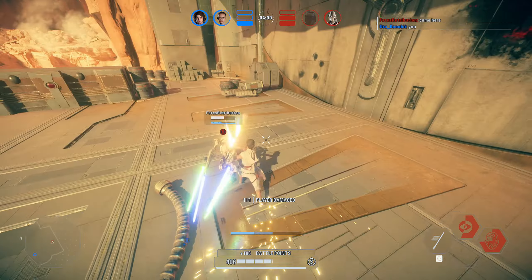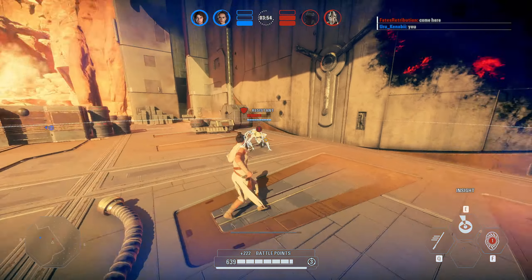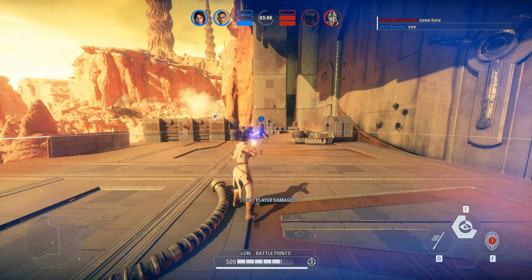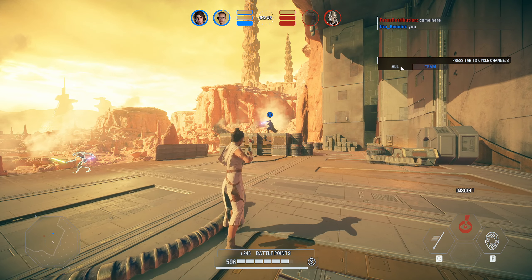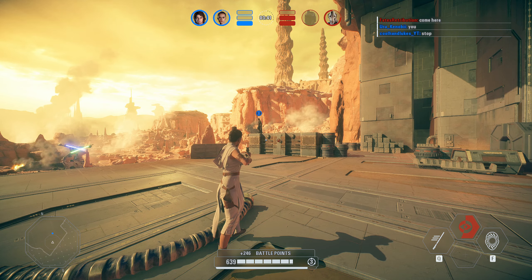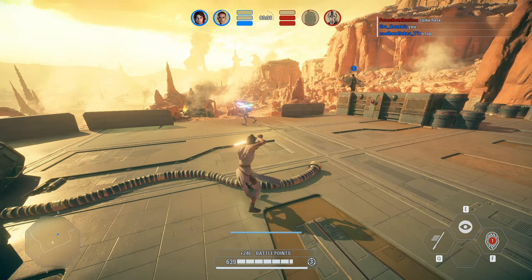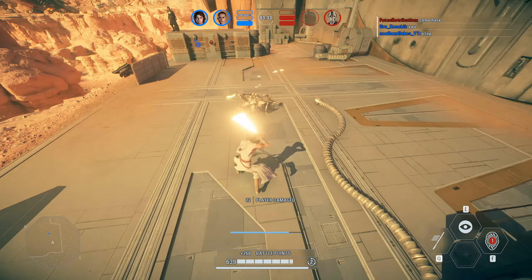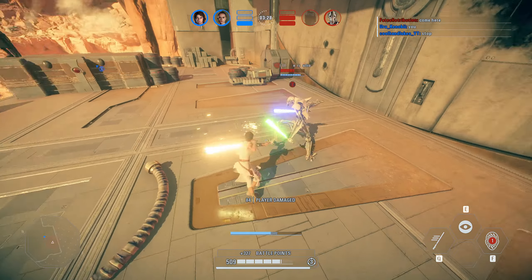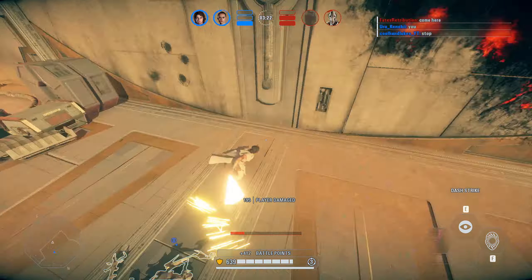I saw him coming in to swing, and you can also parry that right there. Parrying the Thrust Surge on Grievous is going to be the easiest free hit that you can get, because you know exactly where it's coming from. You can also parry the Claw Rush as well. That was a double parry — he didn't block fast enough, so I was able to get a second hit.